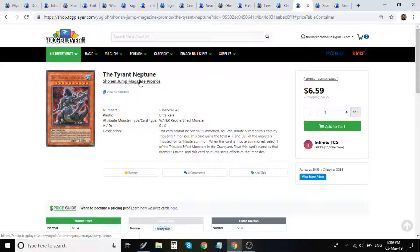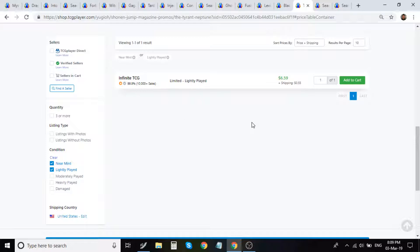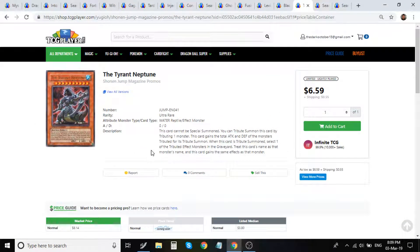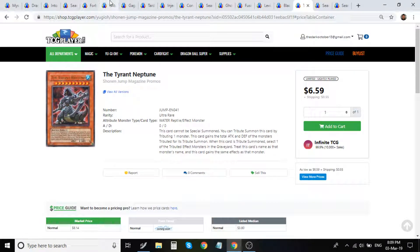For Tyrant Neptune specifically — the Shonen Jump magazine print — there's one listing for about seven to eight dollars and that's it, completely bought out. This card is currently banned, but if you have it, list it because you can essentially set the price since no one else has it listed.